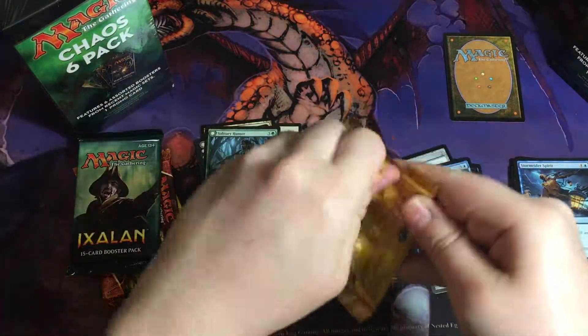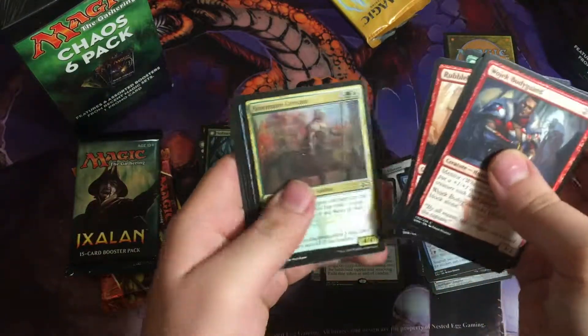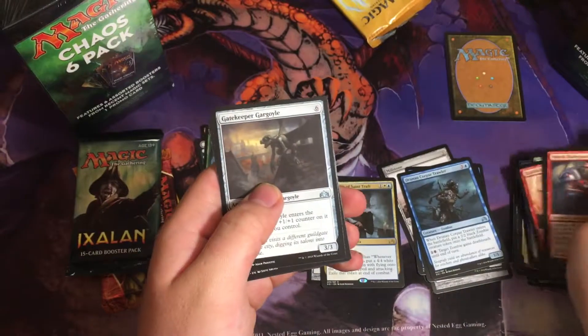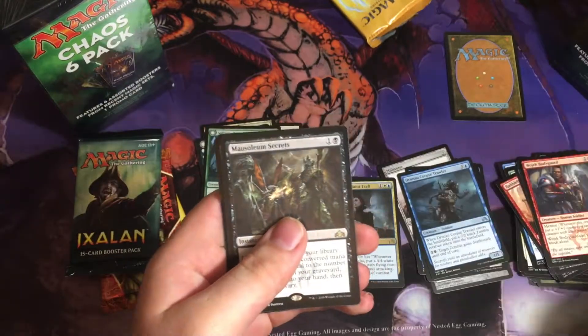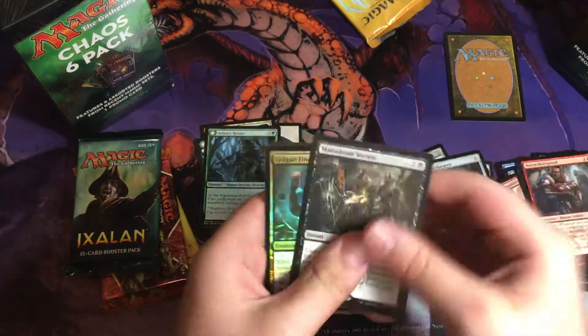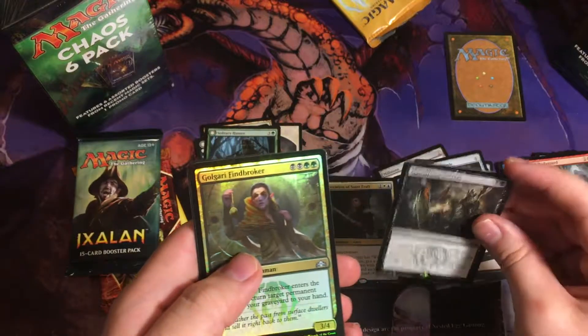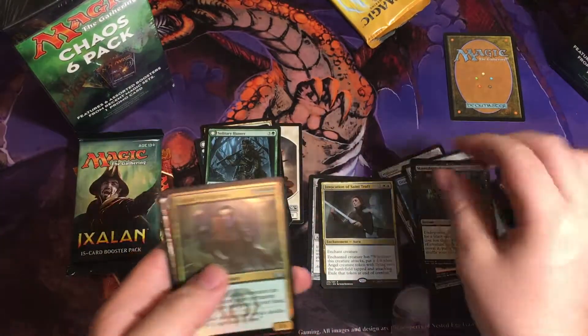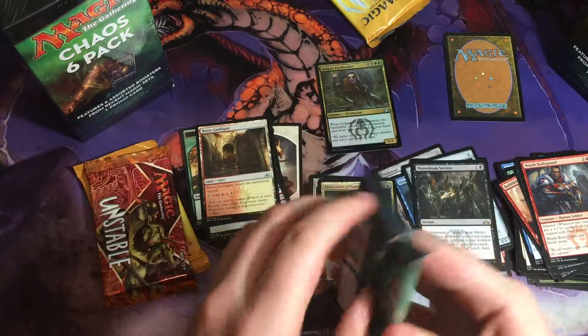Going with the Guilds of Ravnica pack. Mausoleum Secrets and we got a foil in the back — actually no, going to call it Finebroker. Foil up there. Not looking too hot so far, we got three packs left.